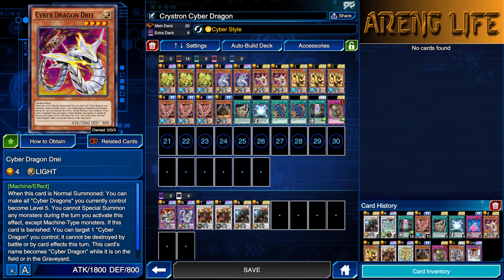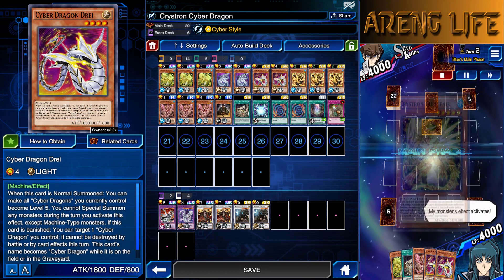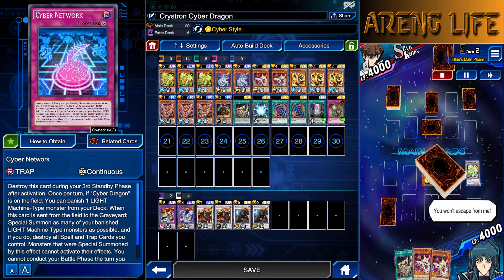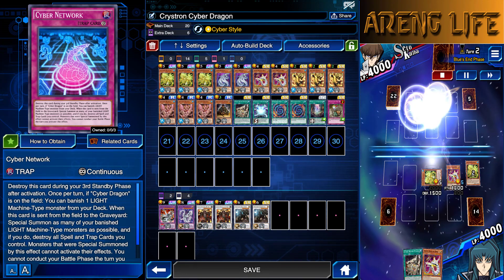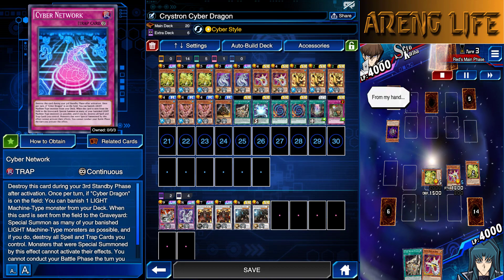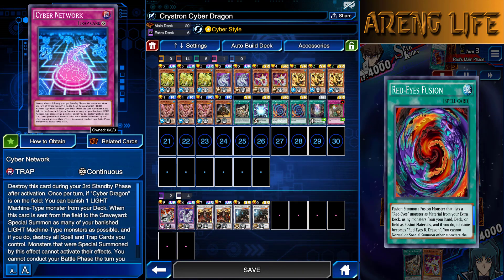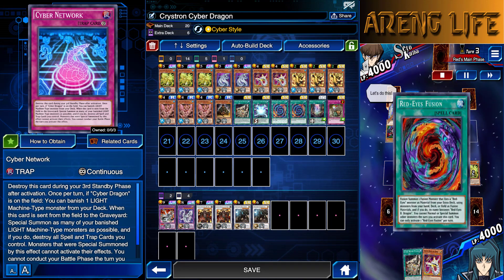We have two copies of Cyber Dragon because I only have two. I'd probably be running three and one less Cyber Dragon Dry. But Dry is pretty good because he's just a normal summonable monster. His effect is not really important. I think if he's banished, he gets to make your Cyber Dragon Immortal. But that mainly works with Cyber Network, which I'm not running because I tried to make it work but it was too slow.